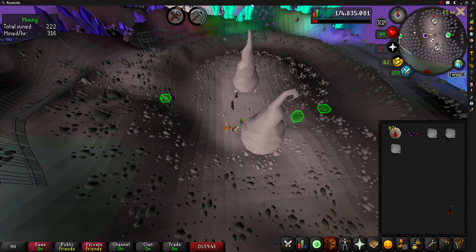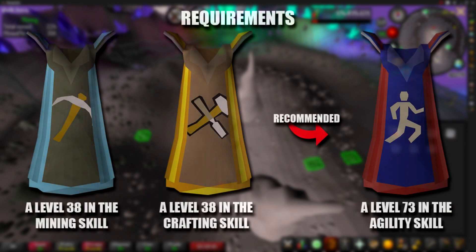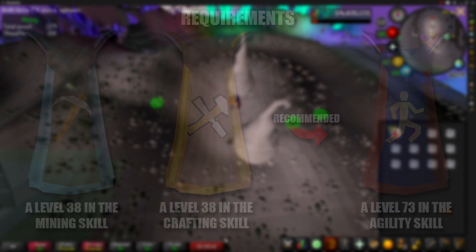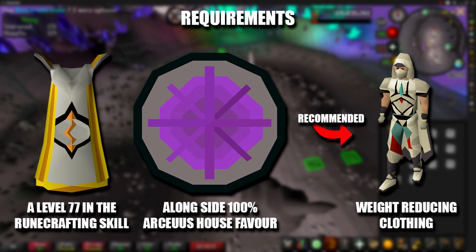The requirements to do this method are split into two categories. The first set is to obtain the dense essence: you'll need level 38 Mining to mine the essence, level 38 Crafting to chip dense essence blocks into fragments, and level 73 Agility is highly recommended to use all shortcuts in the area for faster inventories. The second set is to actually make blood runes: you'll need level 77 Runecrafting and 100% Arceus House favour. Weight reducing clothing is also recommended.